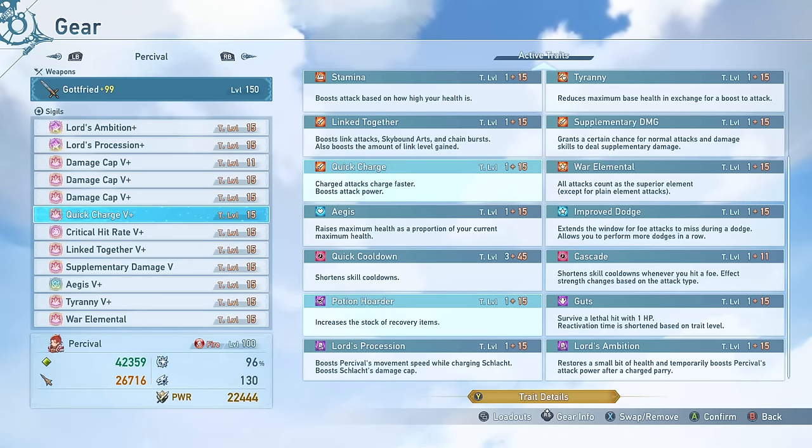It also has Potion Hoarder level 15 on it. Potion Hoarder is probably the best utility skill in the game. It gives you a lot of additional potions, a lot of safety and utility, and more blue potions so you can build link gauge faster. Run Potion Hoarder — it's fantastic.